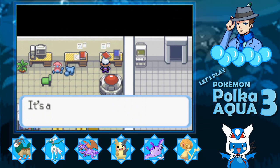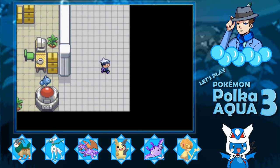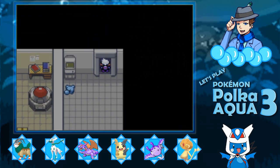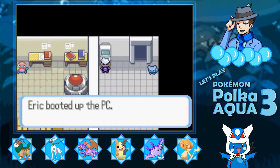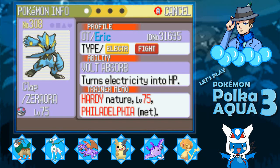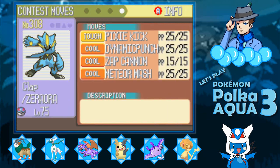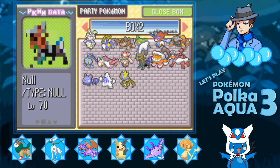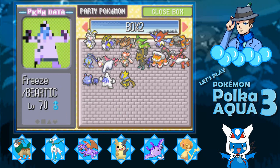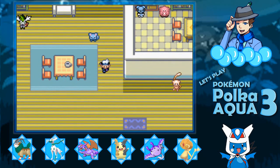Let's take a look at the Zeraora. It's got a Hardy nature. It's got Dynamic Punch and Zap Cannon — it does not want to land hits. But that is really cool. We legitimately do have options for our team. We have a decision to make.